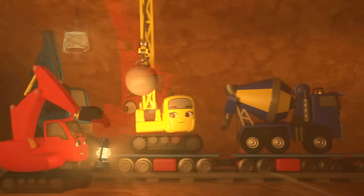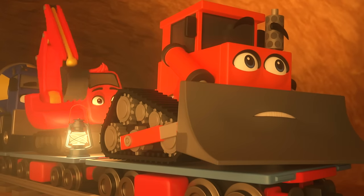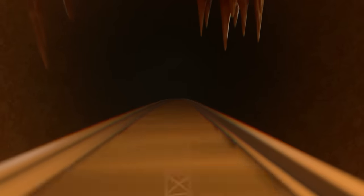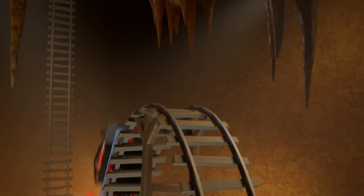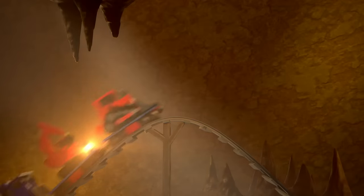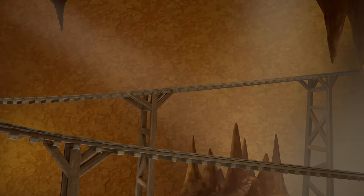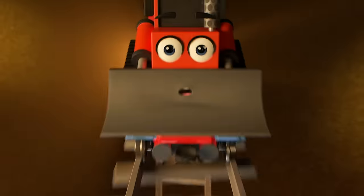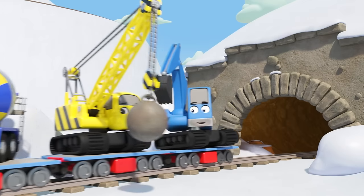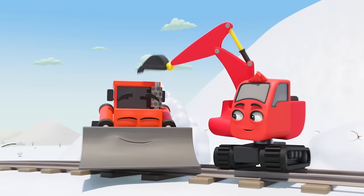Diggly investigates the rest of the tunnel and spots something up ahead — some train carriages on the tracks! The tracks lead deeper into the tunnel. Diggly thinks they can get on the train and escape out the other end. The construction crew all jump on the train. Johnny gives them a push and they're off. Whoa, it's like a giant roller coaster! Whoosh — this looks like fun. Uh-oh, there's a snow blockage they're going to crash into. The construction crew burst through the snow — they're outside and safe! Good job, Diggly and Dozer!